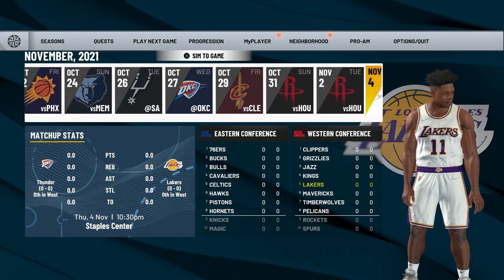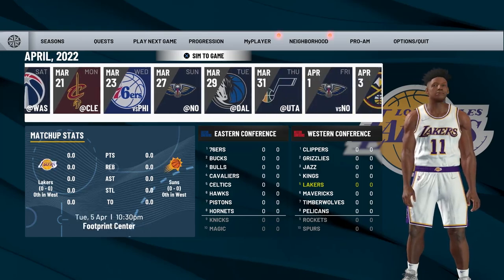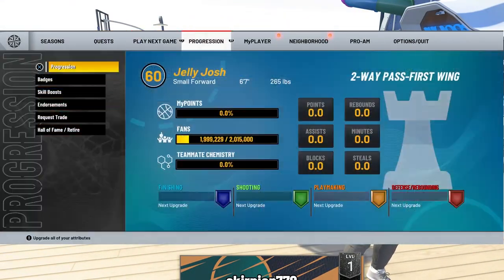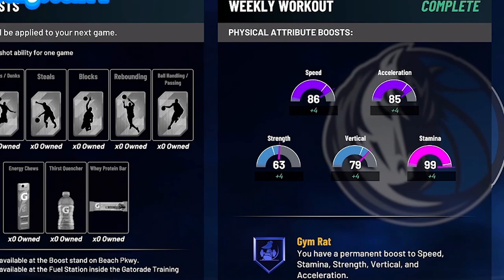Go to non-simulated career stats, go all the way to the right to where you see Games Played, and make sure that number is 35 or higher. Once it's 35 or higher, you want to sim to the end of the season, play the playoffs — you have to play every game — and then once you do end up winning the championship you'll get Gym Rat. To check if you have it, pause the game, go to Progression, go to Skill Boost, and you'll see it says incomplete until you do. Once you have Gym Rat it should show the blue Gym Rat badge at the bottom and your weekly workout will say complete.